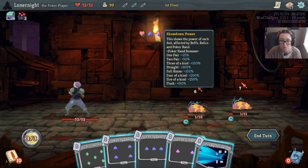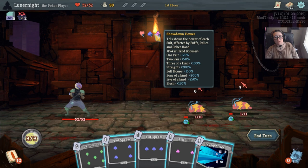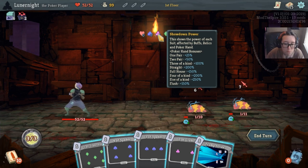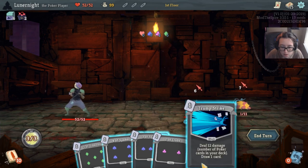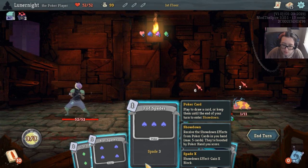One pair: 25%. Two pair: 50%. Three of a kind: 100%. Straight: 200%. Full house: 150%. Four of a kind: 200%. Five of a kind: 250%. How do I... deal 12 damage, number of poker cards in your deck. Draw one card. Play to draw a card or keep them until the end of your turn to enter showdown. Showdown: receive the showdown effects from poker cards in your hand.